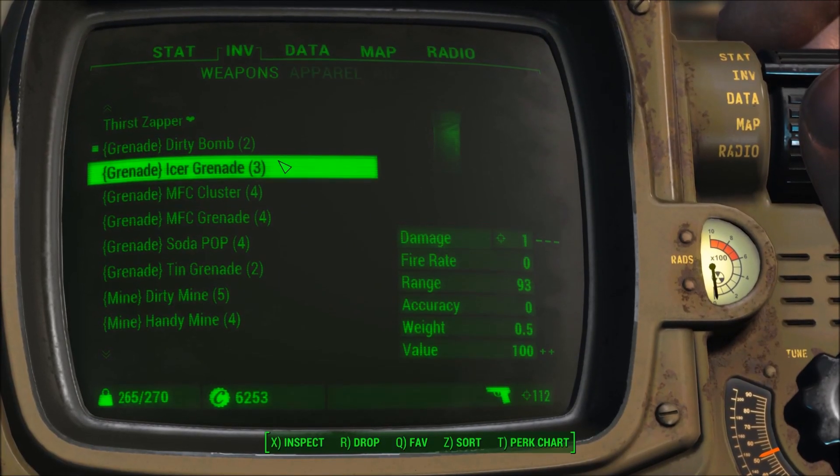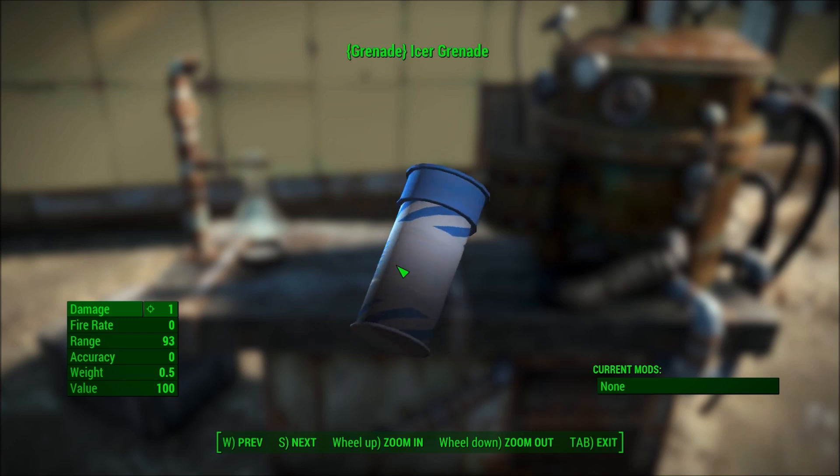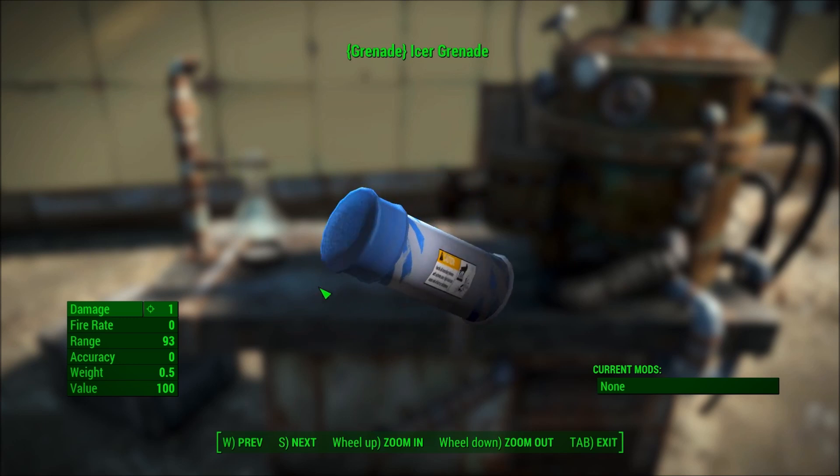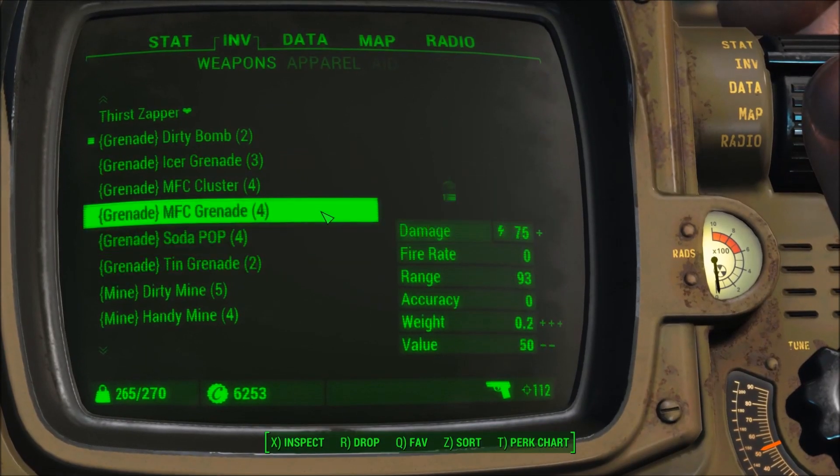Next up is the ICER grenade. This is sort of a knockout grenade. It's a piece of flare — the label reads 'Handle all incendiary devices with extreme care. High heat can cause risk of...' something. Anyway, that's sort of a knockout grenade.